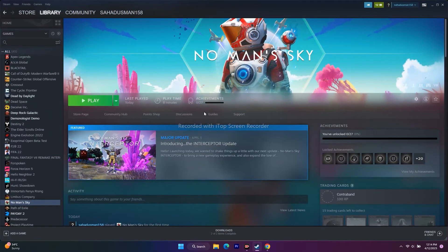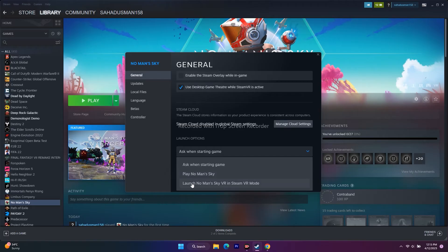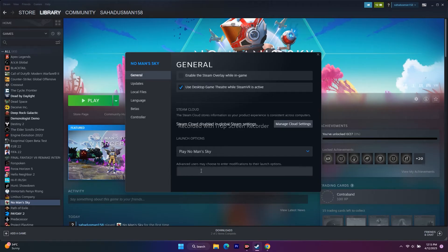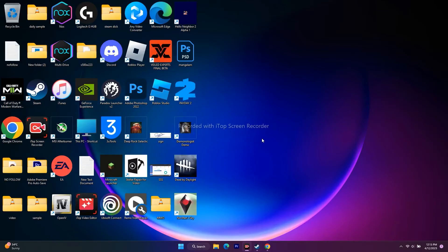Next, disable the Steam overlay and provide commands in the launch options. Right-click the game, go to Properties, and under General make sure 'Enable the Steam overlay while in-game' is unchecked. If the issue persists, go to launch options and enter the command 'dx11' and try playing. If still not working, change it to 'dx12' and try again.